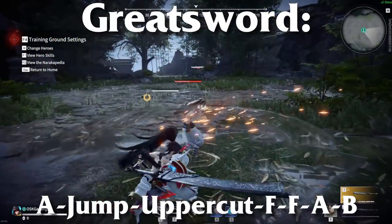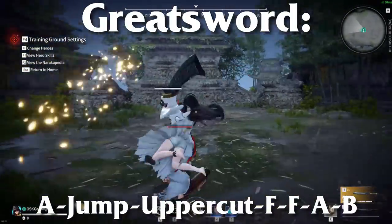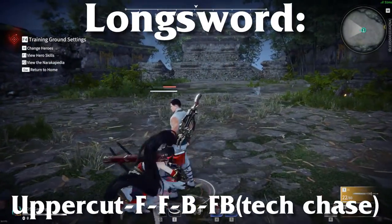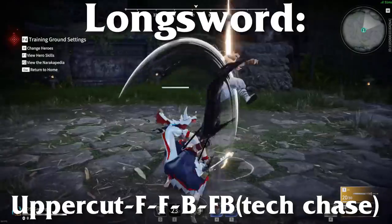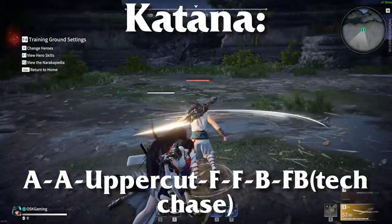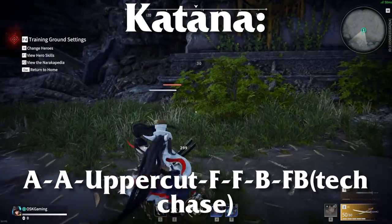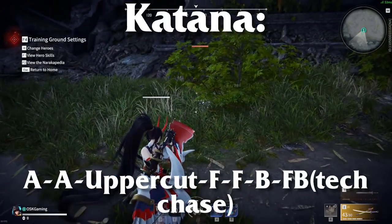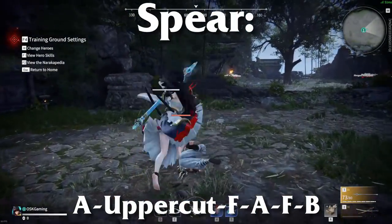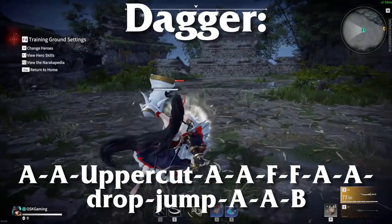To start, let's present the best combo I could find for the great sword. Next, we have the best combo I could find for the longsword. Next is the katana. Now for the spear. And finally, that insane combo from the dagger.